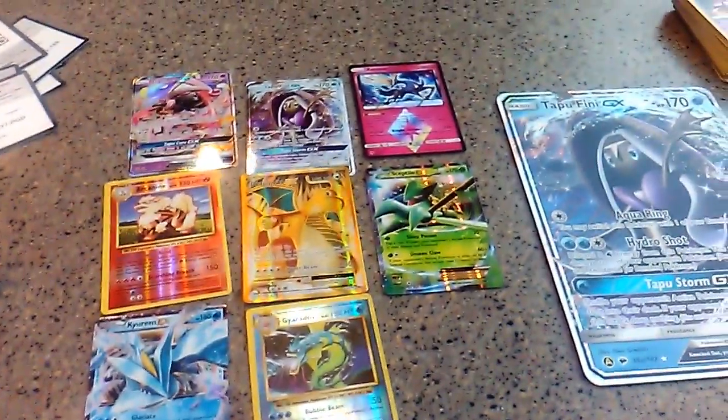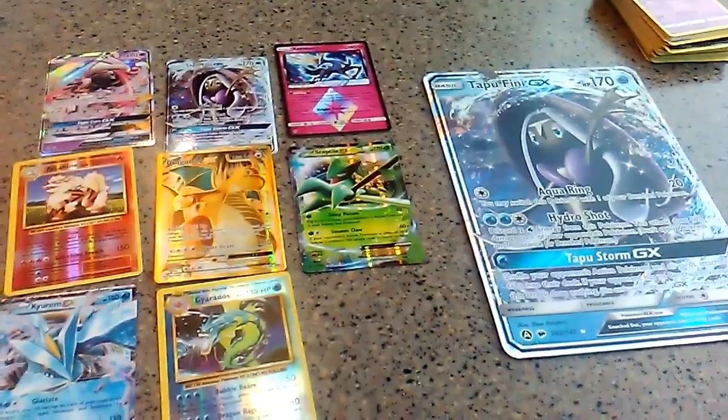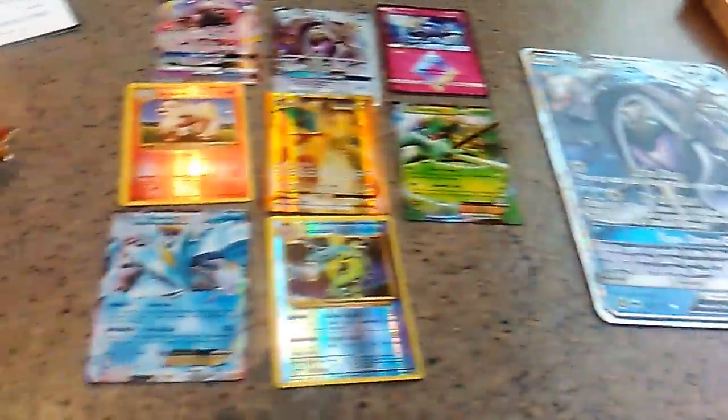So these cards all up here are a summary of our results — the fruits of our labor. The highest highlight being the Dragonite EX. And there's the Jumbo and everything that came with the pack.